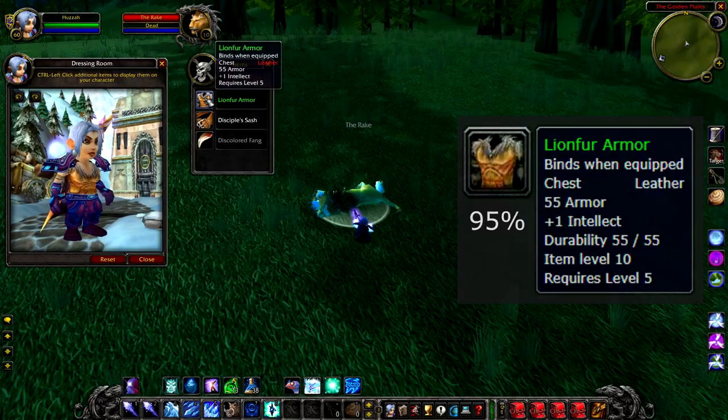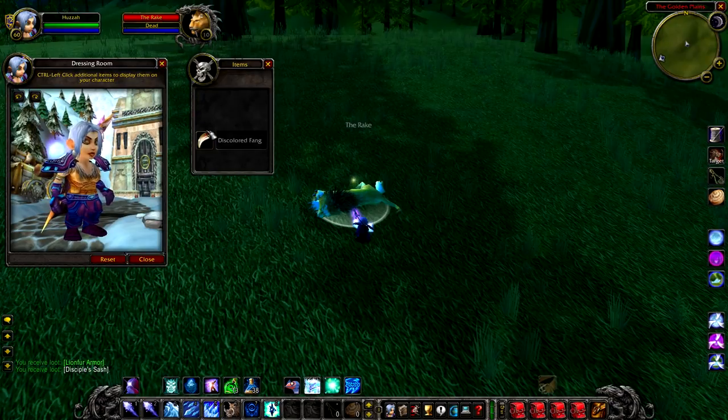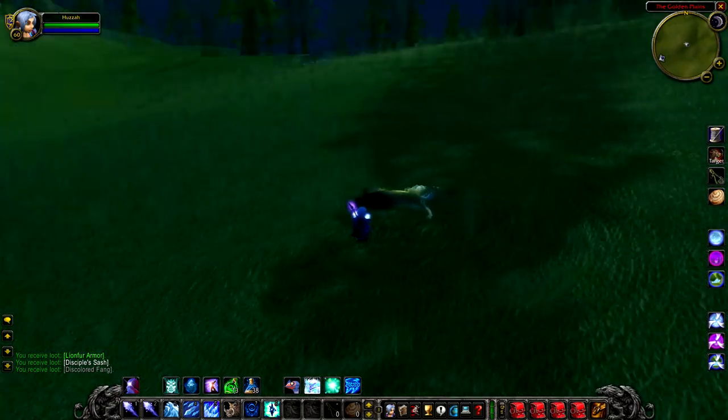Unfortunately, it does seem like Blizzard have forgotten warriors, or mail gear altogether, by providing two leather chest pieces for Mulgore, which is a bit weird. This one obviously has intellect, so I think it's geared towards shamans and druids.